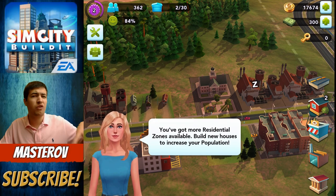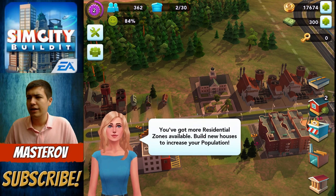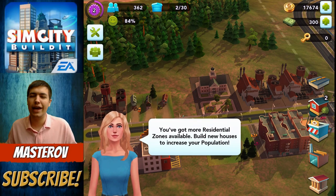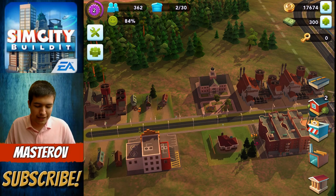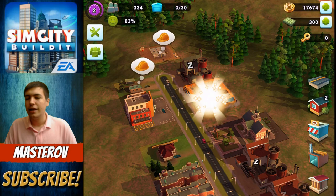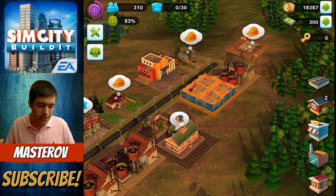You've got more residential zones. I also have this very attractive assistant — her name is Juliet. I don't know, is that a pretty name? Let's just call her Juliet. She is my assistant and she's telling me to build more homes, so I'll do exactly what she says. Let's upgrade this. So the whole point in SimCity Build It is to create a thriving big settlement.